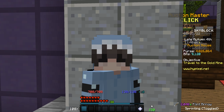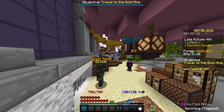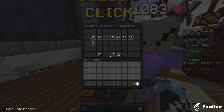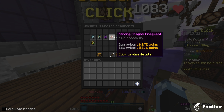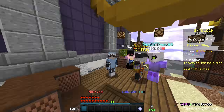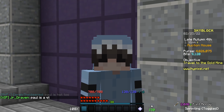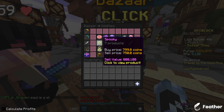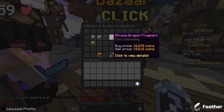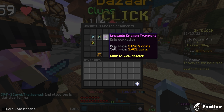In the last episode I said that I'd be grinding for Ender Armor, but after that episode I had a much better idea — I forgot that I can just buy Dragon Fragments. I can just buy these, so if I go into the Bazaar and buy enough Dragon Fragments to craft Dragon Armor, I can just get Dragon Armor. My two options are either Unstable or Young. I don't think I want to go for Strong quite yet because that's a lot more expensive, but Unstable and Young are both pretty good for different reasons.